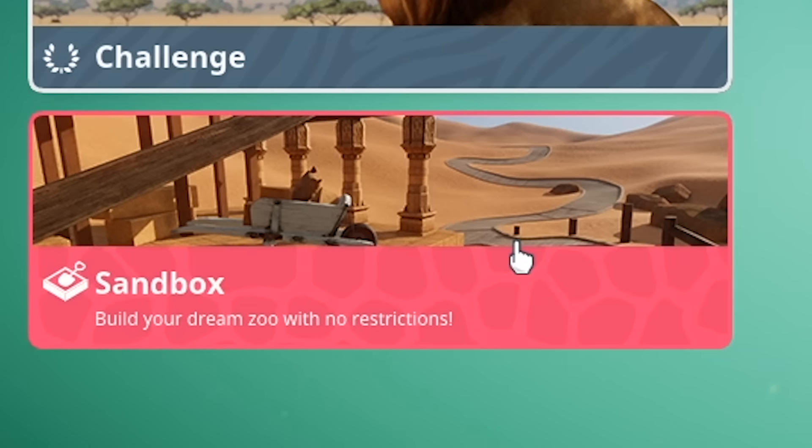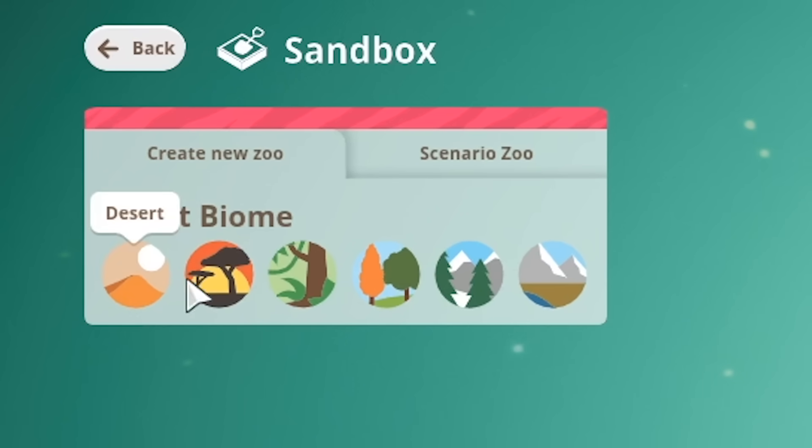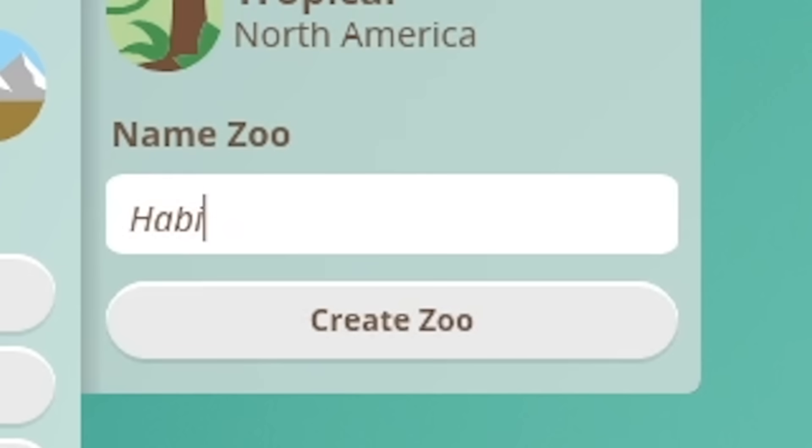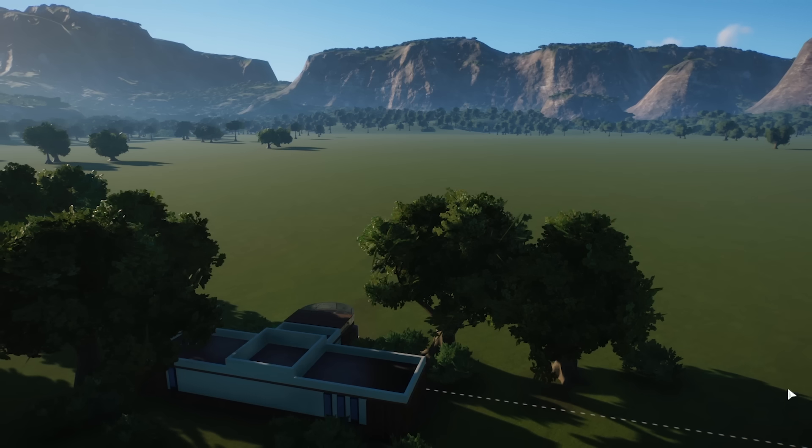Okay, sandbox, let's do this. Select a biome. We have our choice of a bunch of different types, but we're gonna go with tropical. Feel like we can put a lot of animals there that aren't supposed to live there. Name Zoo: Habitat of Suffering. Yeah, you'd go to a zoo with that name, right?